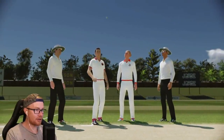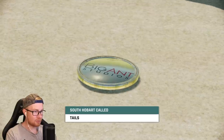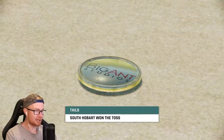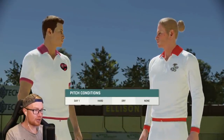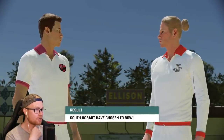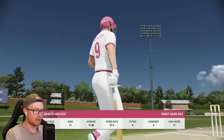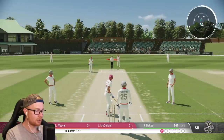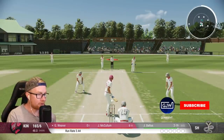Lovely looking pitch - surely a bat first scenario as the coin is tossed. Lovely to see one person wearing long sleeves, one person wearing short sleeves. Hard dry pitch on day one here. South Hobart have chosen to bowl, okay - first chance with the bat, let's give it a go. Walking out to bat: 11 runs, five balls, no runs. Bolt is two for 19.